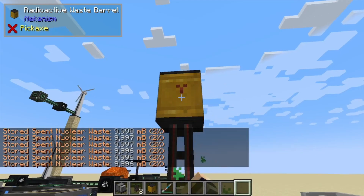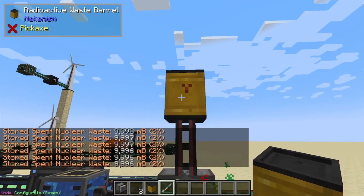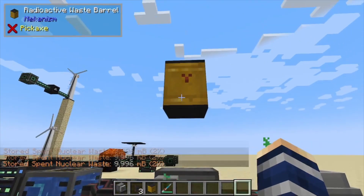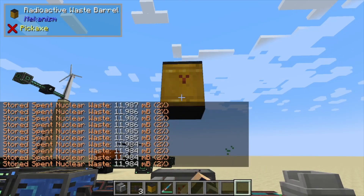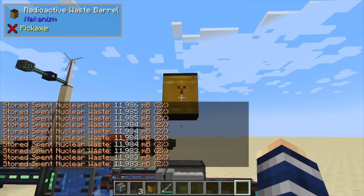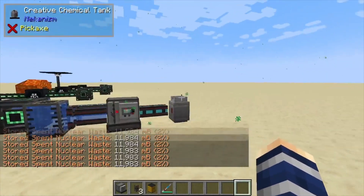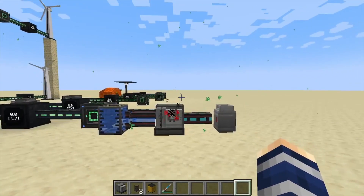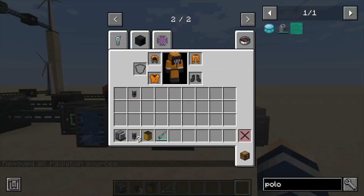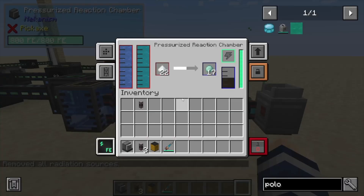Just a word to the wise — while it does have radiation in it and it's breaking down, if we click on the barrel you can see it's slowly breaking down and disappearing. Don't break this barrel until it reaches zero. If we break it now, you can see we've got radiation everywhere, and it takes weeks in-game to get rid of it. Another pro tip: wear a hazmat suit so if you do mess up, you don't end up contaminated with radiation.